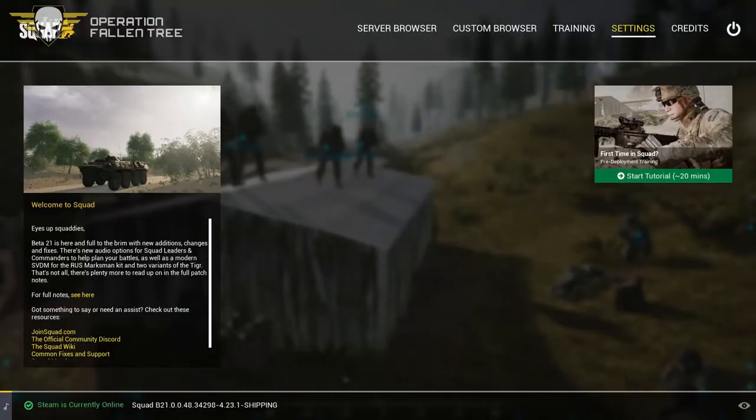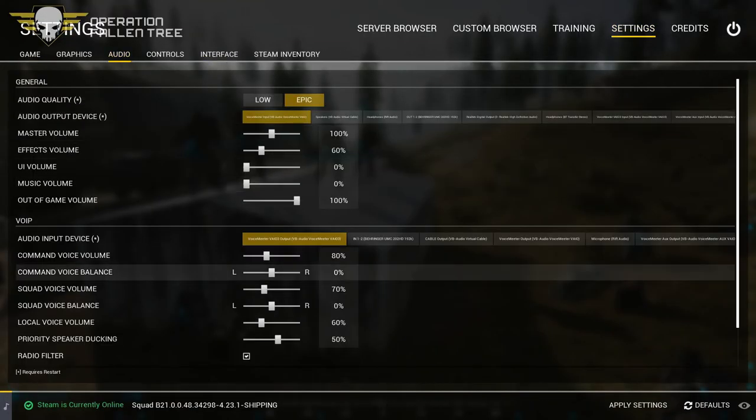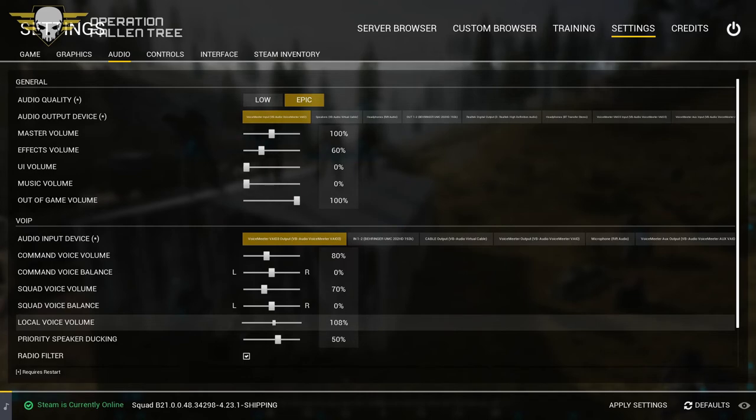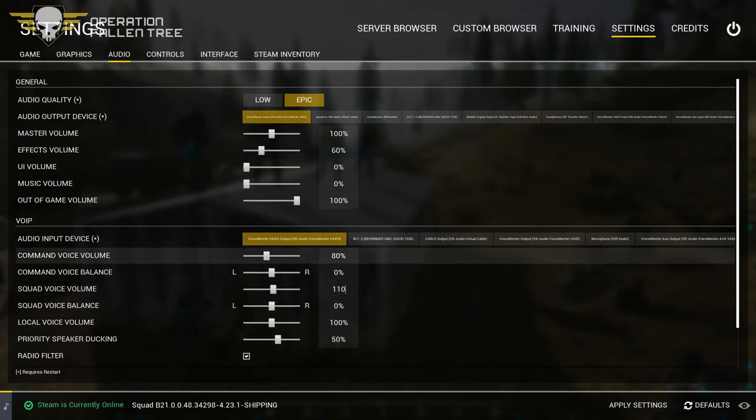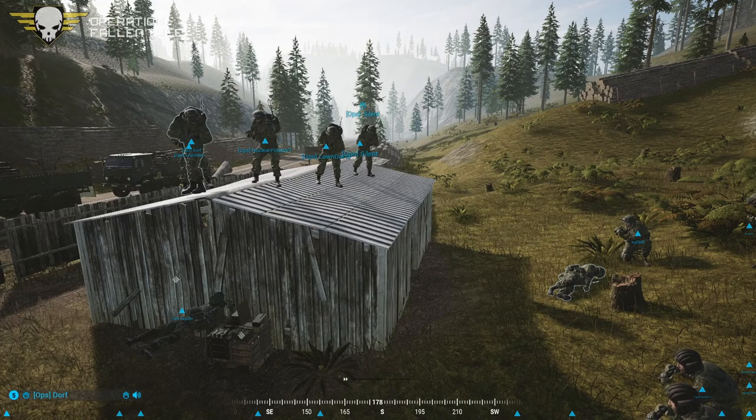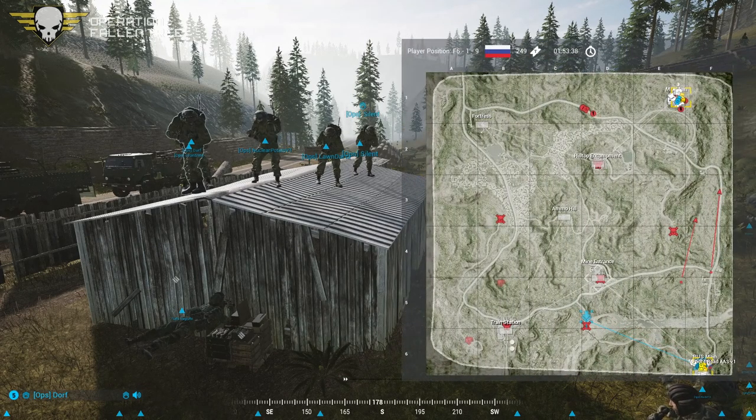For Round 2, we're probably going to do something similar. I don't want to fight around the southwest side of the map unless I absolutely have to. I'm going to bank on them being somewhere like Hilltop or Fortress. Evan's squad is going to load up in the BTR, Nuclear Potato's squad in the Tiger, and Laundert's squad is going to load up in a logi truck. They're basically going to go up to the village in Fox 5-8 and sit there.